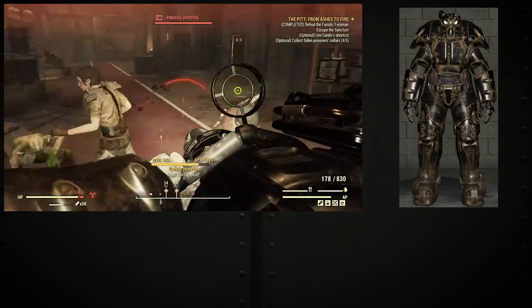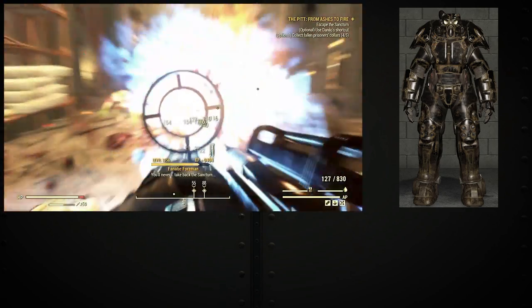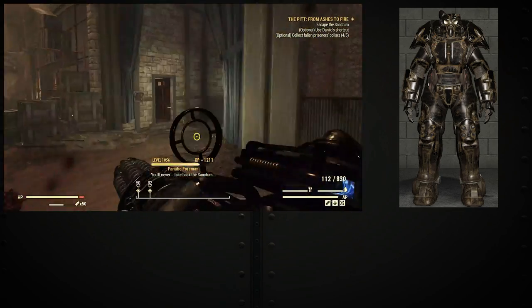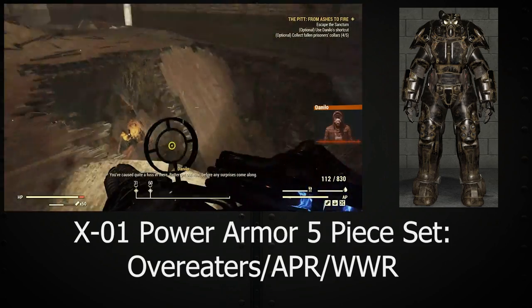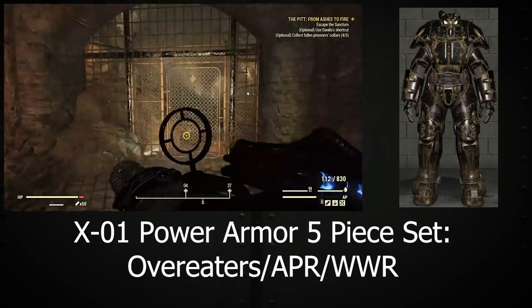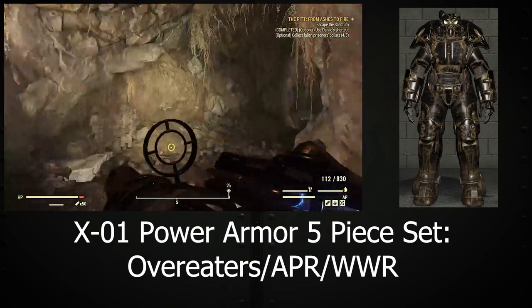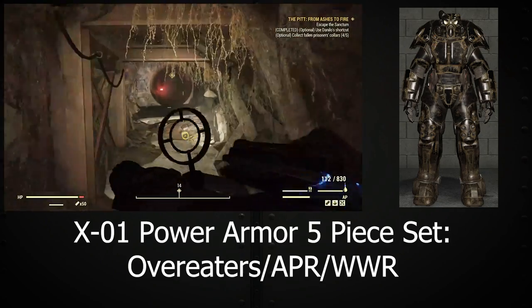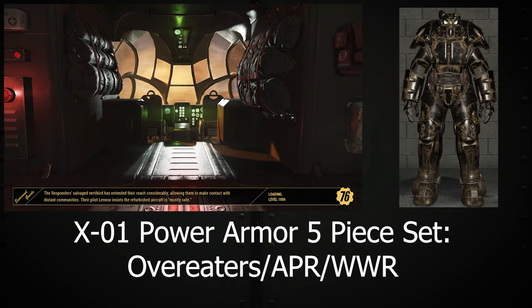As previously stated, my heavy weapons build is centered around using Power Armor. The armor I prefer to use is mostly stylistic and I prefer the X01 Prototype Advanced Power Armor. The legendary prefixes I prefer are Overeaters and Action Point refresh regeneration. With all five set pieces of Overeaters and AP refresh, I receive 30% less damage from attacks and a great boost in action point regeneration, making me a walking tank against enemies.